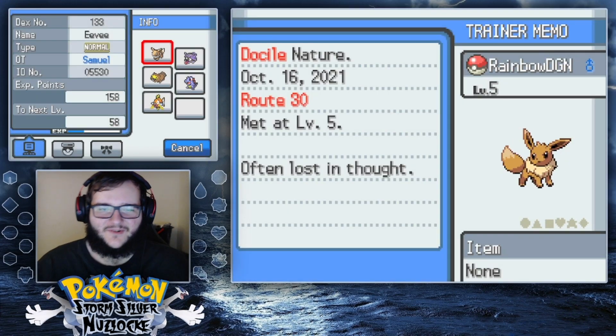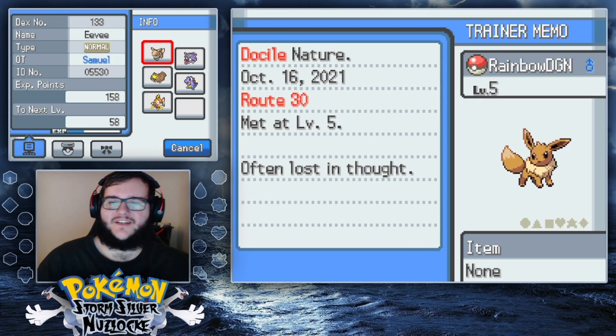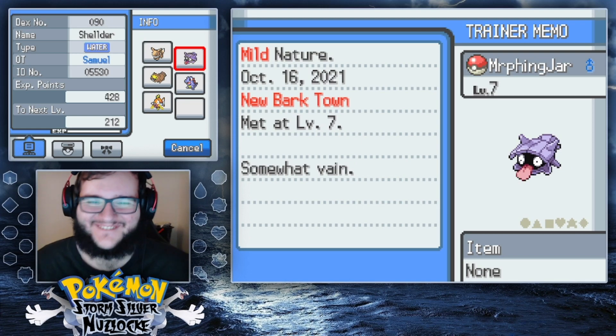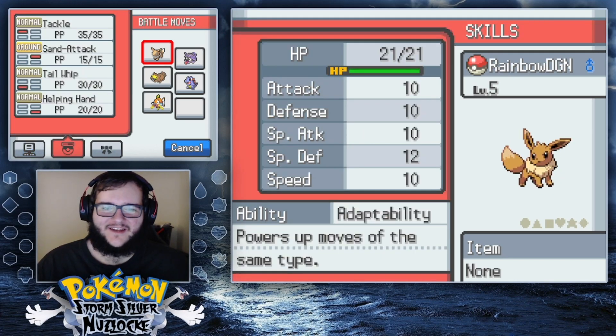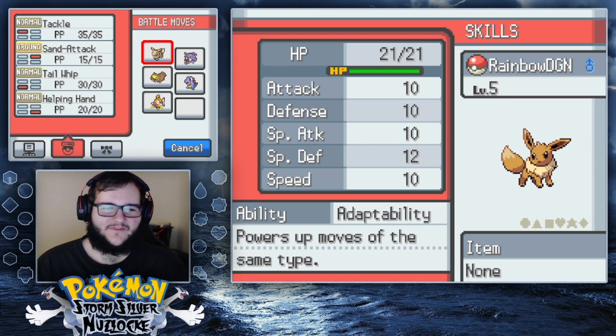We're going to go over a quick team recap. Starting off, we have Rainbow Dragon the Eevee. I named it Rainbow Dragon because of the many things Eevee can evolve into, and I was watching Yu-Gi-Oh! GX at the time. Moveset is Tackle, Tail Whip, and Helping Hand. We have Adaptability, which is great, so Tackle Eevee is going to be amazing. We have a neutral nature, so I'm not really sure what I want to evolve Rainbow Dragon into.